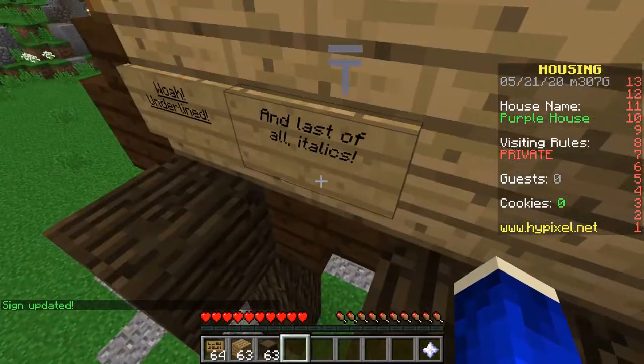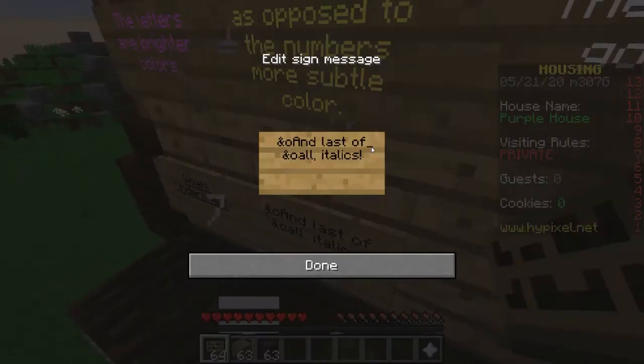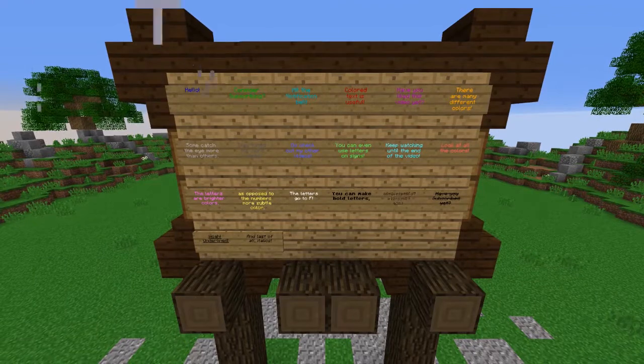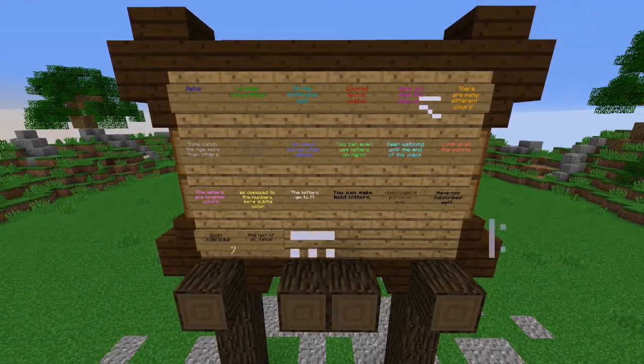If you want to make a bold statement, last but not least, you can have italics — all you do is &O and then your sentence. While we're on these, you can pick a color and the bold and mix them together to have a bold color at the same time. Just make sure when you're doing this you always put the number first.